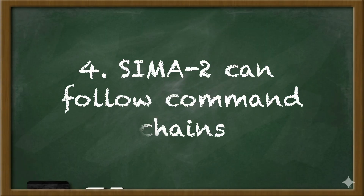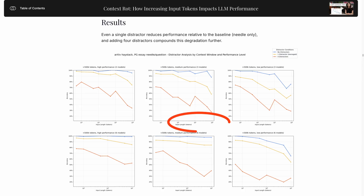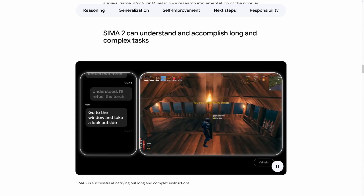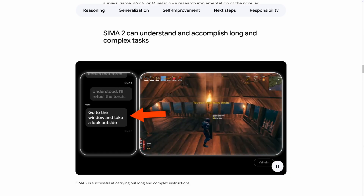Number 4: CIMA 2 can follow command chains. Recently, the problem of context rot has been a topic of discussion in the AI world — it's a phrase for the observation that the performance of an LLM can degrade as the input to it grows. Chroma has a good write-up on context rot if you're interested. While context rot is usually talked about in terms of extremely long prompts like tens of thousands or hundreds of thousands of tokens, regular LLM users notice this effect too — the longer a conversation goes on, the more likely the model is to make mistakes. According to DeepMind, CIMA 2 can understand long and complex tasks, and they show several examples of agents following a long chain of instructions successfully, something CIMA 1 was not capable of. Their examples show a long chain of unrelated commands — many things in succession, but each action effectively unrelated to the others. The CIMA 2 launch blog doesn't really speak to whether this performance holds for long chains of complicated and related commands.